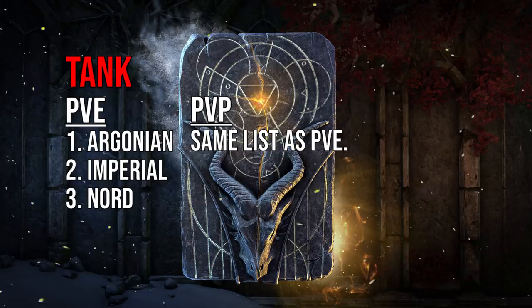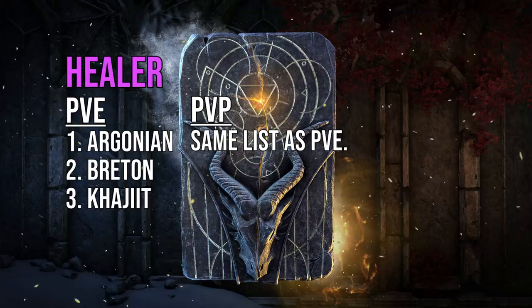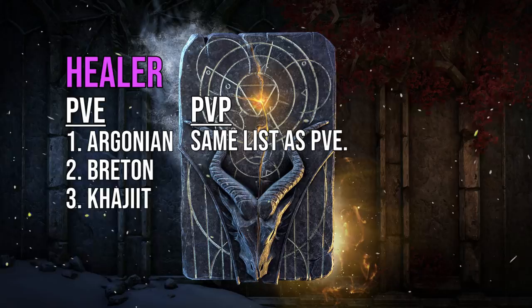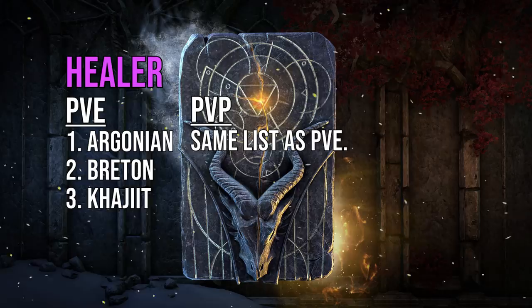For healing, look at Breton, Argonian, and Khajiit. Khajiit now with 10% critical healing makes solid healers; Bretons offer amazing sustain; Argonians bring great sustain through their potion passive; and Khajiit bring big heals via crit heal damage plus some Magicka recovery. Between any of those three you'll be perfectly fine, but Breton and Argonian will be the easiest to sustain on. The same recommendations apply for PvP healing.